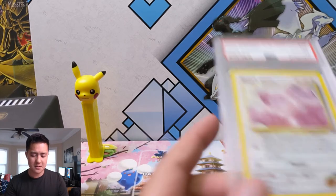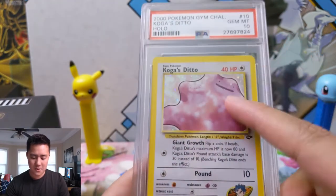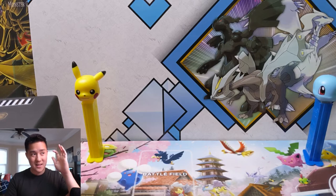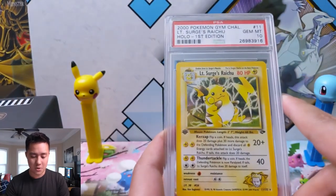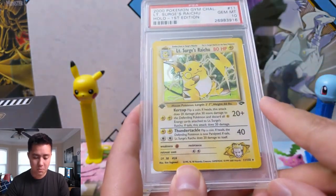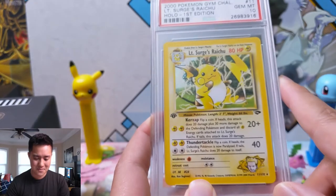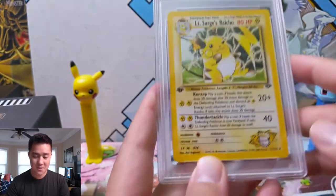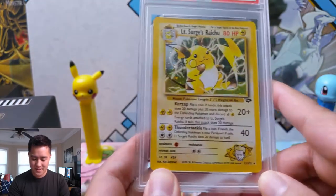This next card was actually pretty expensive — it's Koga's Ditto. I didn't realize Koga had a Ditto, but Ditto is always interesting. I don't have the cards, but when they transform into something, those Ditto cards are pretty cool. Now we have Lieutenant Surge's Raichu — pretty sure that's his go-to Pokemon since he was trying to get Ash to evolve Pikachu. The attack is called Kerzap, which looks strange but is just the English card. We have a first edition Gem Mint 10 and also the unlimited version.